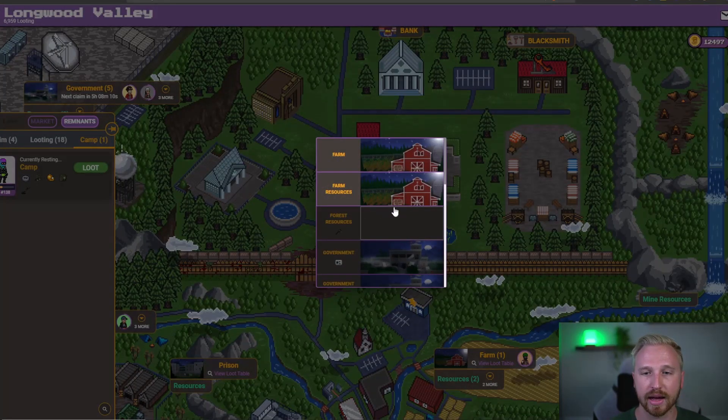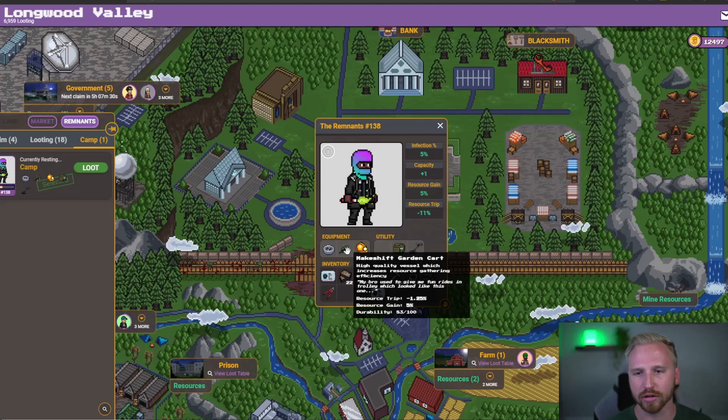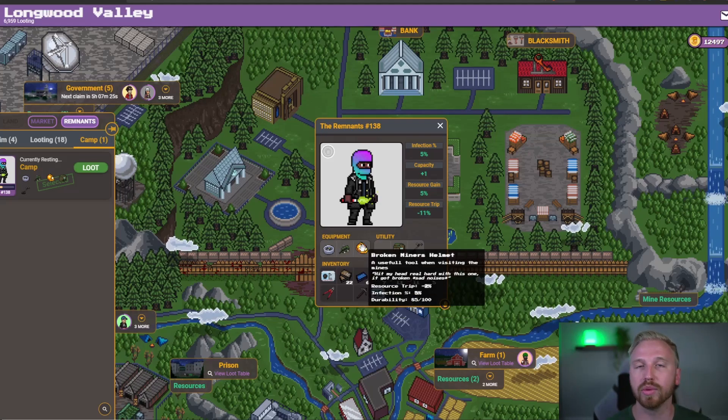This brings me to my second point: make sure you are divvying up your Remnants between resource runs and looters. Resource runners are the ones with more resource-focused items — they're getting your resources so you can upgrade. Looters go get your camp token and the items necessary to break down and increase your item level through the blacksmith. This guy is a looter, but he has the military compass, garden cart, and miner's helmet equipped — all resource-related items. It makes no sense to send them out on loot trips when they have resource items. Make sure you are divvying up your resource runners and your looters.